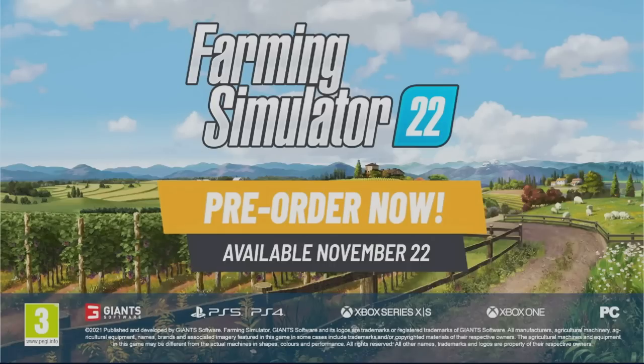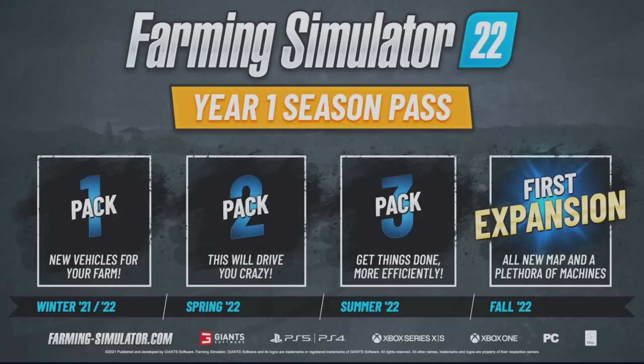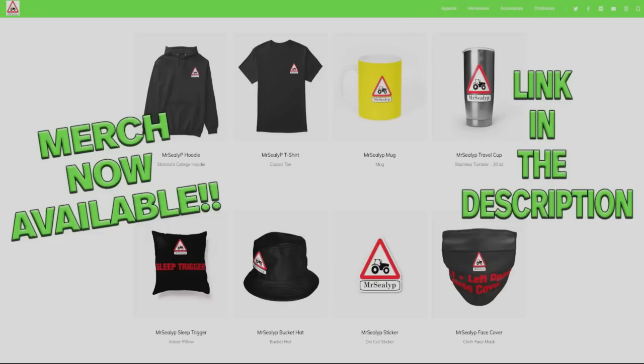That's it for the blog for today, the 6th of October. Don't forget you can pre-order up until the 22nd of November and receive the Claas Xerion Saddle Trac Pack as a bonus. The Year One Season Pass is also available — buying it saves you money compared to purchasing content separately. Thanks for watching — if you found this useful please give a like, subscribe if you haven't, and feel free to comment or share.